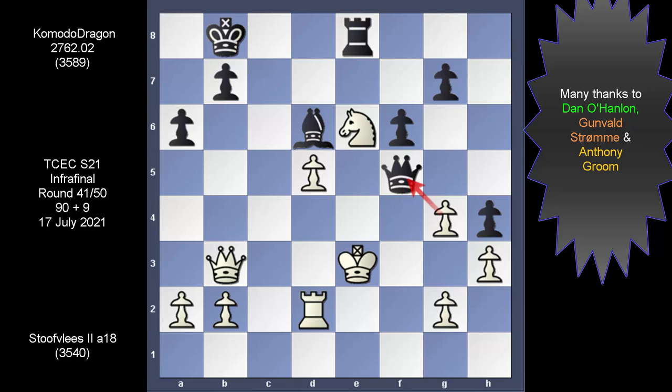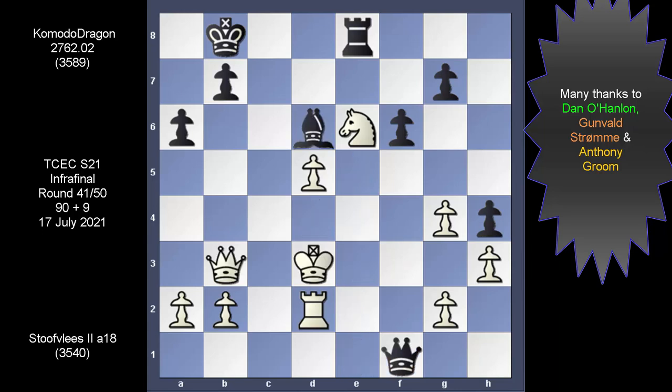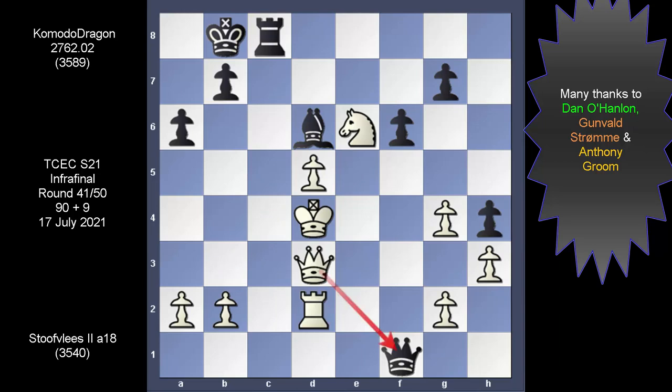Stowflace moves the king west, and via this renewed check, his majesty finds the center of the vault. Now you try and find a way to capitalize. If you apply this check, King e4 can lead to this incoming check, but bringing the queen to cover in this game automatically dies down. So after King d4, Komodo calculates a new strategy — you've got the rook to take charge of this open file. The queen is automatically challenged, and when this check appeared, Stowflace moves the king east.